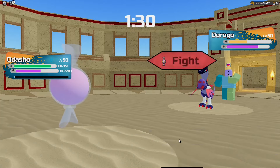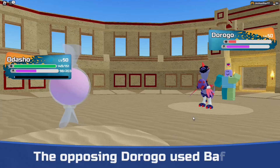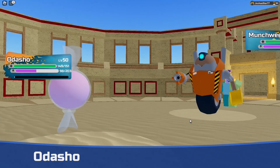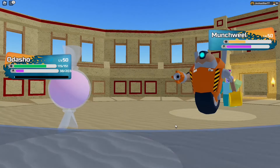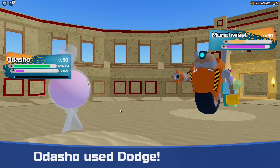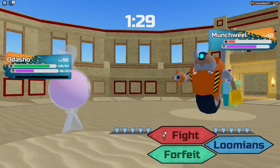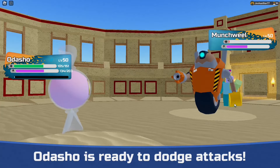Odasho also has Poison Barbs, Sap Plant, Pestilets, Hypnotize, and Return to Sender. This Lumion has so many moves, and the thing that makes Odasho amazing is that it might actually be the best Lumion in its form. What I mean by that is it's better than Worm, and it's probably an even better Lumion than Spreezy because of that Drop of Youth increasing its defenses.